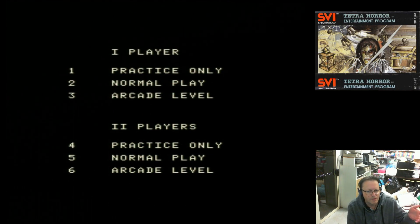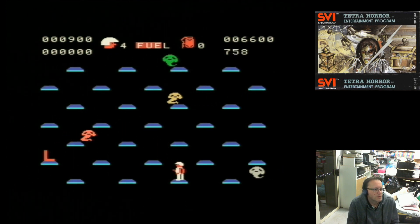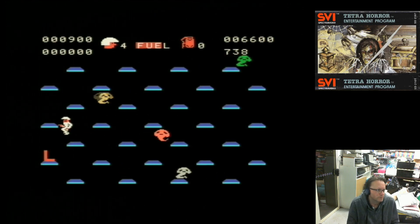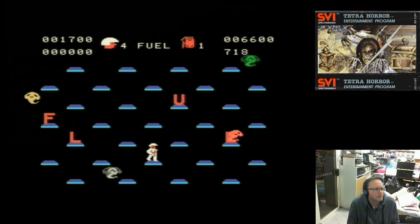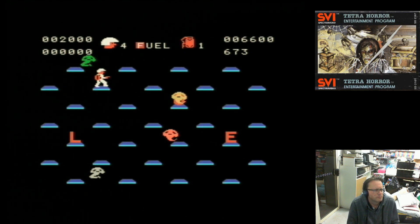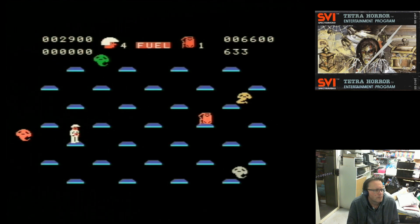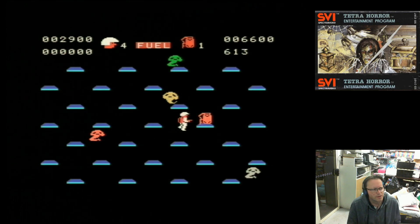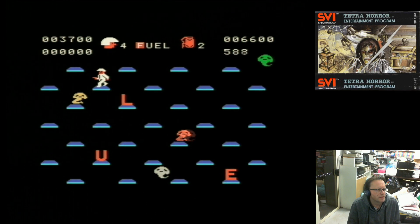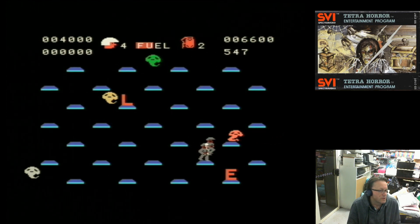As usual we will go with starting in practice — these games normally in practice don't have all the elements in them, so we'll play practice once and then we'll have a go at normal. You change direction with the joystick and you press the button to jump. We need to collect the letters that make up the word FUEL, and when you do that you get a fuel tank. I think if you do them out of order you've got to start again. Besides this slightly strange opening game mechanic, they've actually done a very good job.